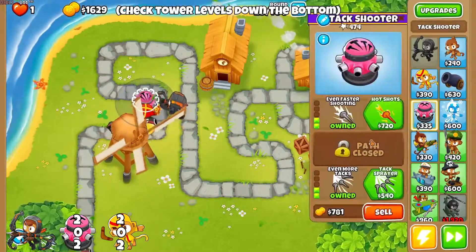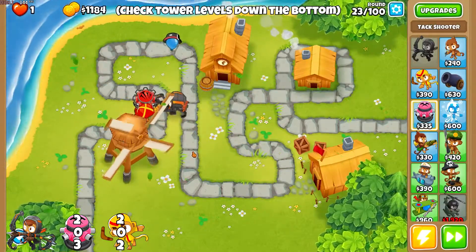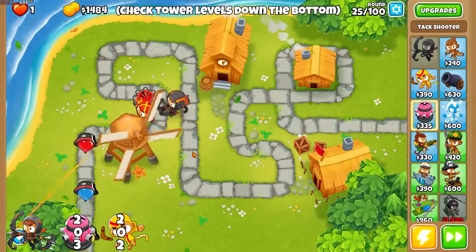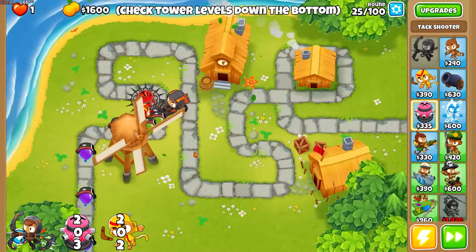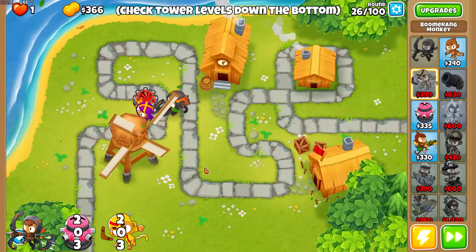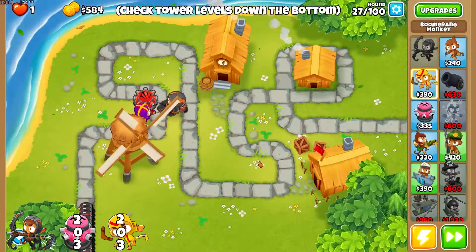The one thing this setup doesn't have is camo, and I will address that in a bit. You don't really get any bad camo rounds until round 38 — those are some of the harder rounds. For now, we just continue upgrading and get 203 and 302 on the attack shooter and boomerang respectively.